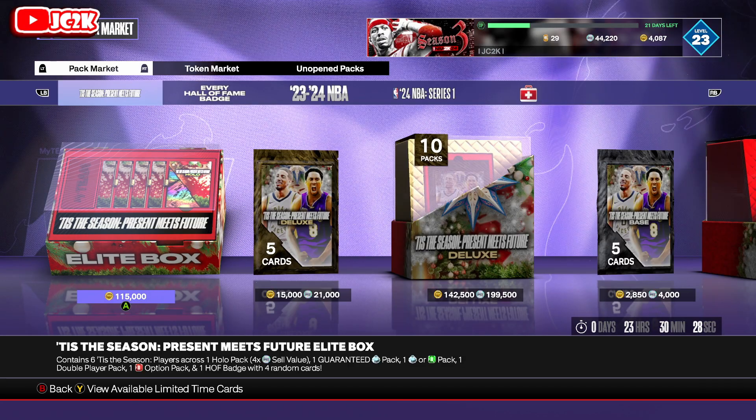Remember, this is the content drop right before Christmas — that is an important distinction. I think tomorrow's content drop is guaranteed to be ridiculous. I think it's almost guaranteed to feature Victor Wembanyama in some shape or form. The reason I say that is because every year the content drop before Christmas is crazy.